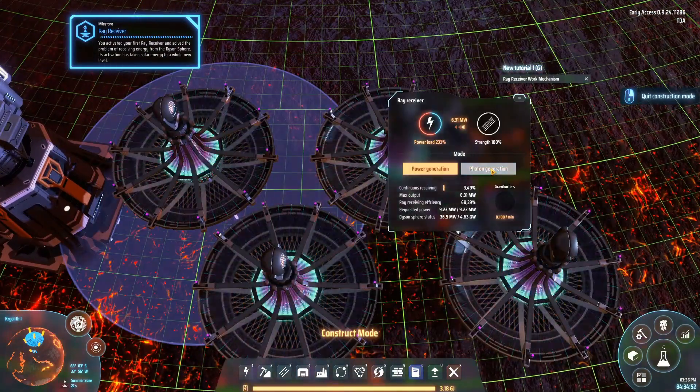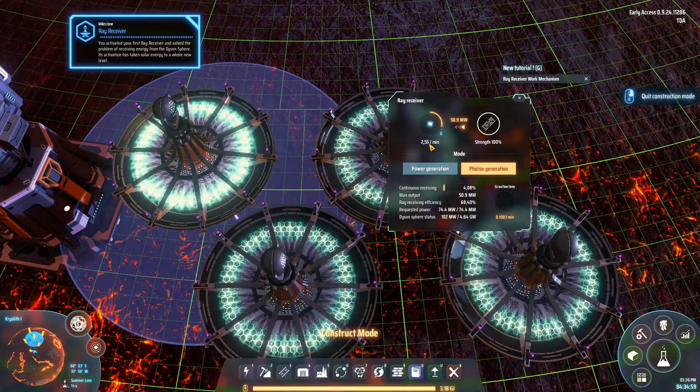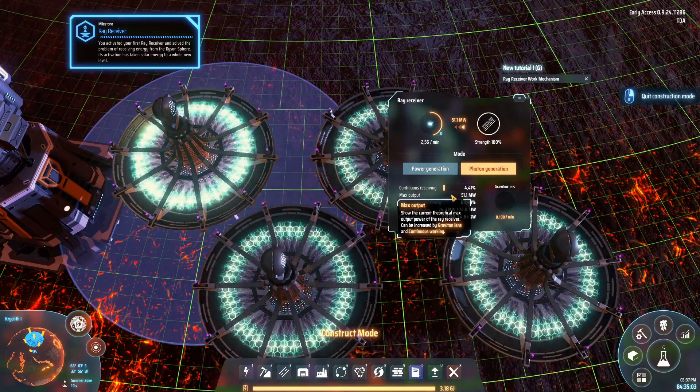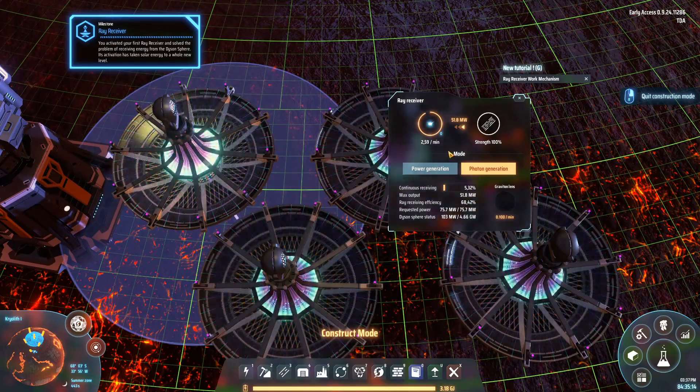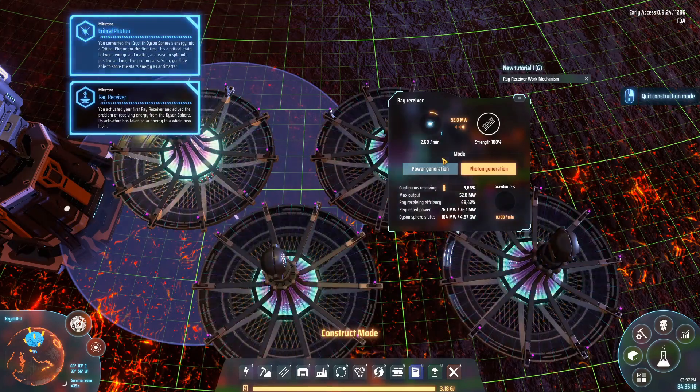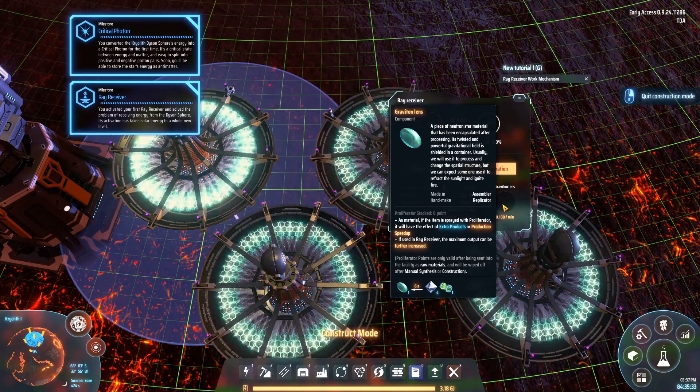There are basically two ways to speed that up. The first way is pretty simple: just let this run. As you can see, the continuous receiving buff is going up, and the production speed is also going up as this ticks up. So in the end, this is going to be about 20 times as fast. It's still going to be terribly slow, but it will definitely be a lot faster than it is right now. The second way to speed this up is to plug in a graviton lens — this will insanely increase the production of the ray receiver, and there's pretty much no reason not to do this.